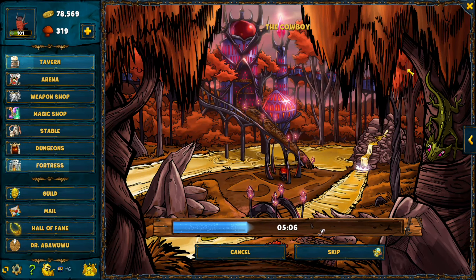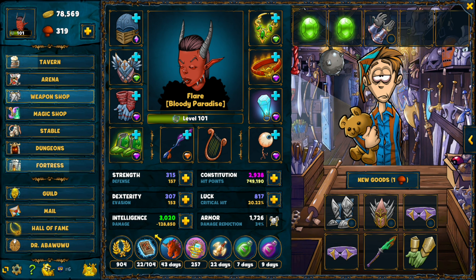Hello everyone! If you clicked on this video you are probably wondering what the Holy Grail is and how you can get it. So first of all I will be talking about what it is. The Holy Grail is an item that you get and it helps you fill up the scrapbook.